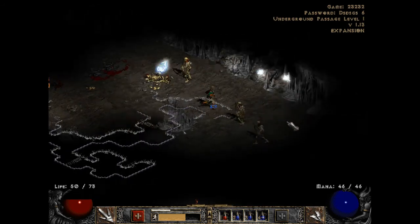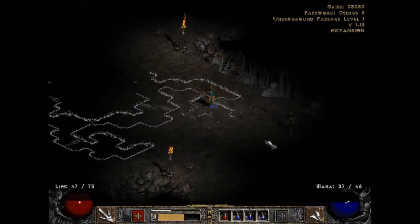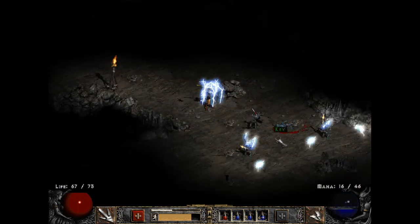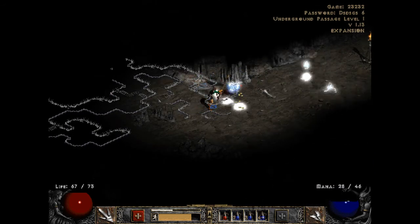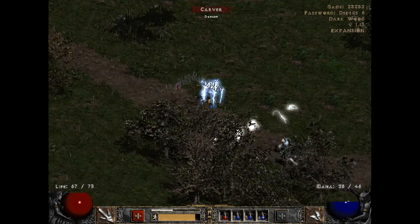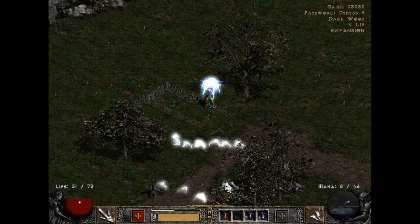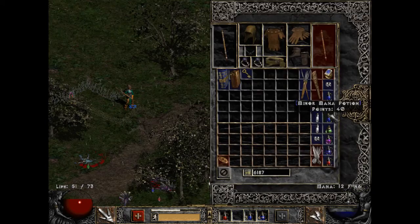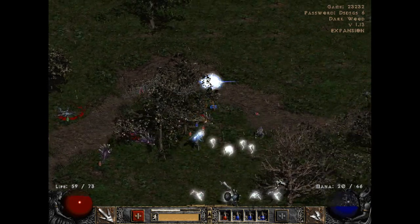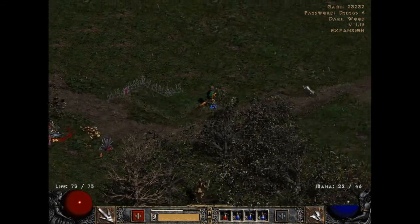Pretty much killing it with Charge Bolt so far - it's super broken. It doesn't just attack many targets but it does splash damage, meaning if it hits someone and there's someone else close to that target it does static damage with a small range. And there's the Dark Wood! We need to find two things: one, the waypoint; two, the Tree of Inifuss, so we can get the Scroll of Inifuss which will help us open the dark portal to Tristram and save Deckard Cain - the old guy who's gonna help us in our quest to destroy the Prime Evils.